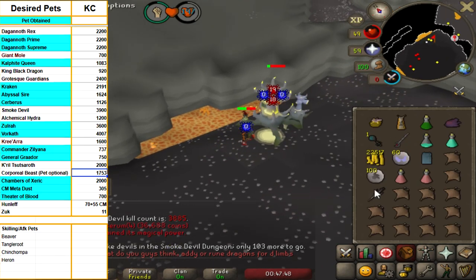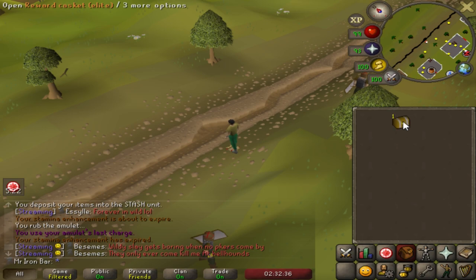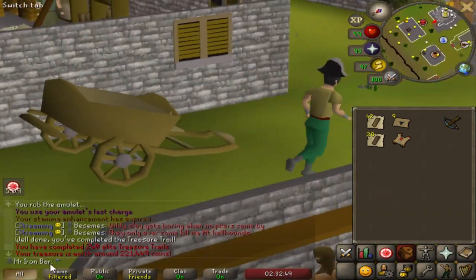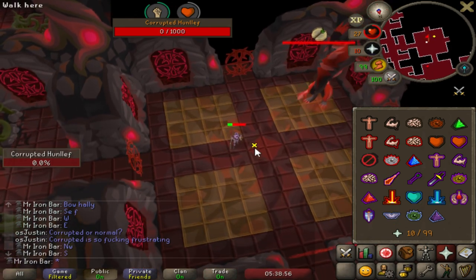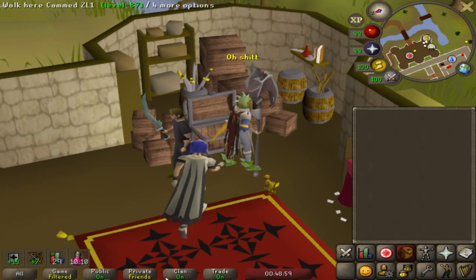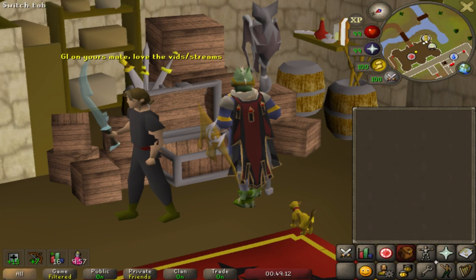We're going to be doing half-and-half work on some older goals, mostly on the pet hunting and slayer side. Been working a lot of Corrupted Gauntlet but it's really tough to do all day. Right now we have a smoke devil task — we are 800-900 KC over the pet rate. We got an elite from the smoke devil boss. Also, I just got a Big Pirate Hat — never gotten that before! Someone in the chat just got the Blade of Saeldor — you're going on YouTube, man. Can't wait to get that and test it out.